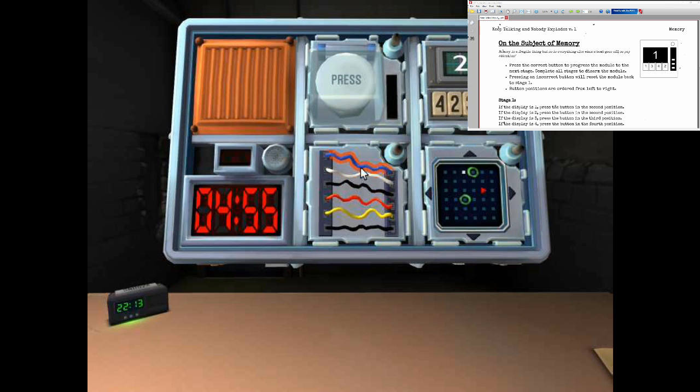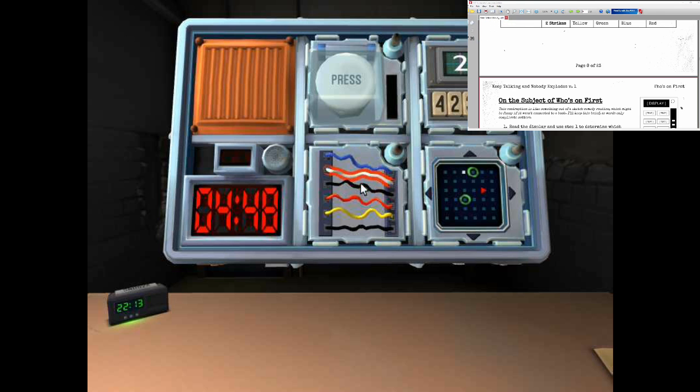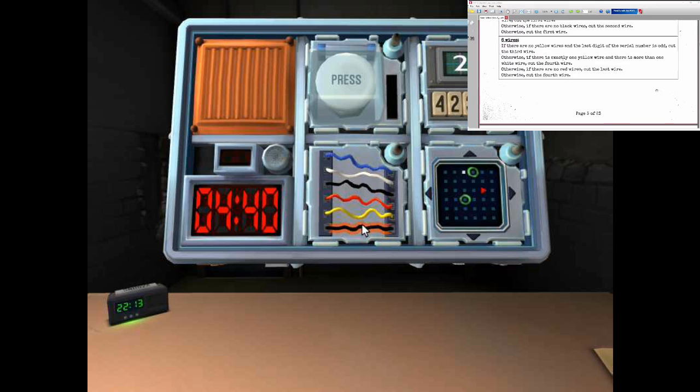There's wires — six. The wires are blue, white, black, red, yellow, black. There are yellow wires, you said? There's one. Okay. There's exactly one yellow wire and no more than one, right? How many white wires? One. Cut the fourth wire.